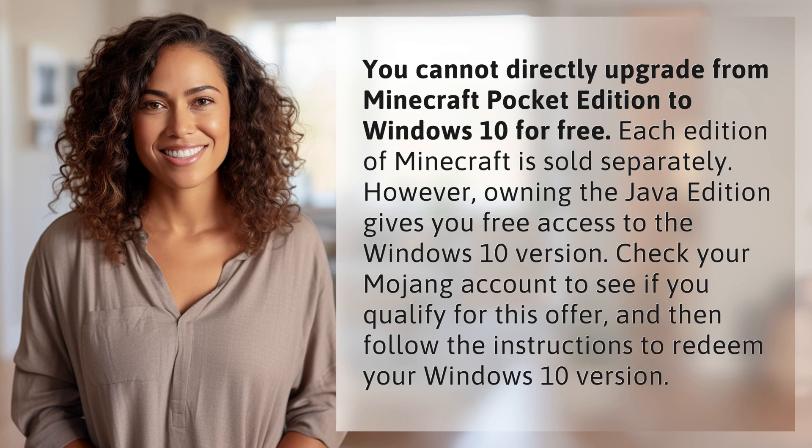You cannot directly upgrade from Minecraft Pocket Edition to Windows 10 for free. Each edition of Minecraft is sold separately. However, owning the Java Edition gives you free access to the Windows 10 version. Check your Mojang account to see if you qualify for this offer, and then follow the instructions to redeem your Windows 10 version.